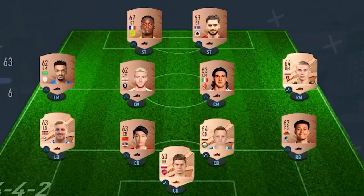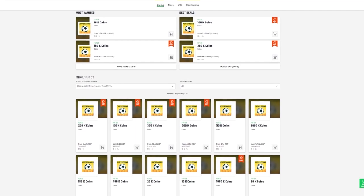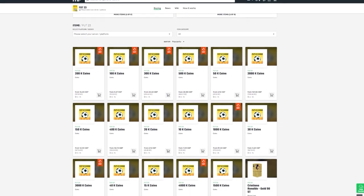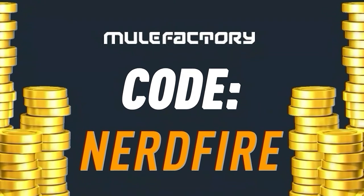Have you guys got a terrible team, no coins, and you want to buy some of the brand new players from the Team of the Year promo? Look no further than MuleFactory.com — go over there to get the cheapest, most safe, reliable coins, and use the code NERDFIRE at the checkout for 5% off your order. Link is in the description down below.